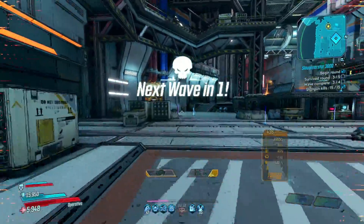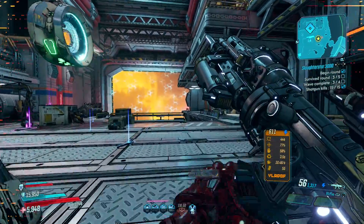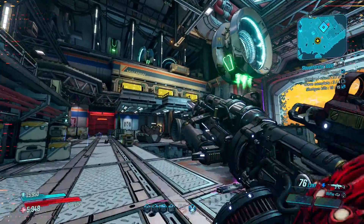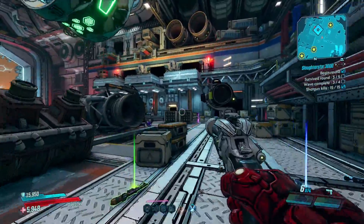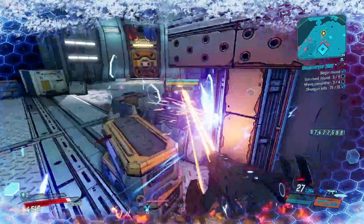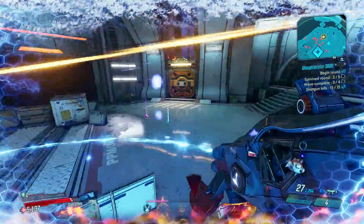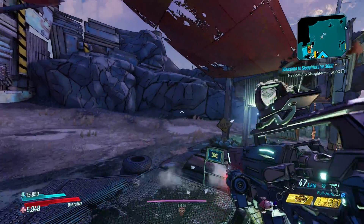Let's do this in order of location, planet by planet. There will be timestamp links down in the description that will take you directly to whichever enemy you're looking for. These are not in the order you'd encounter them while playing through the story, as that may vary from person to person. Instead, I thought it best to keep them organized by planet and zone.